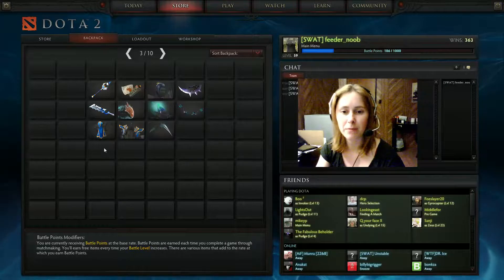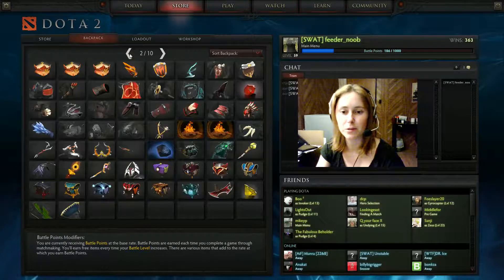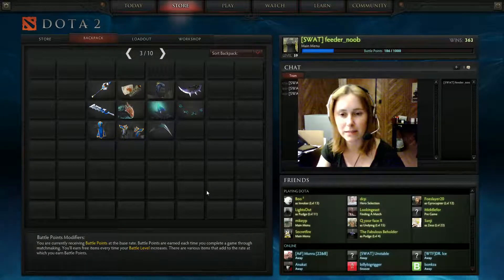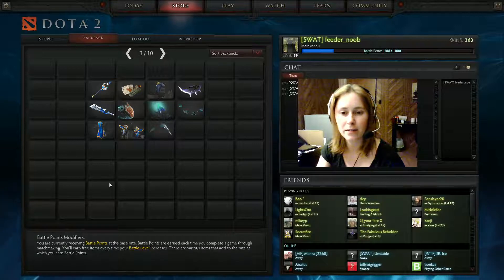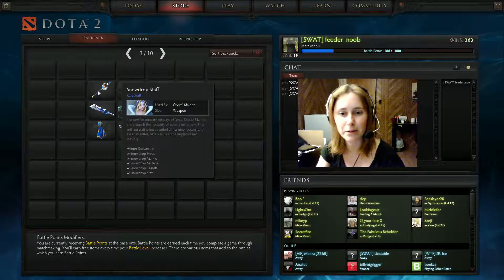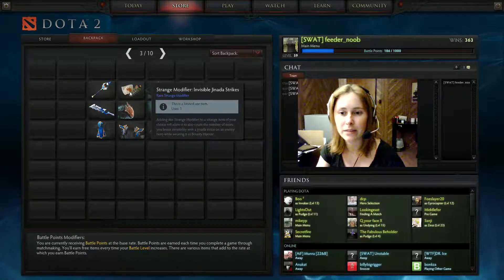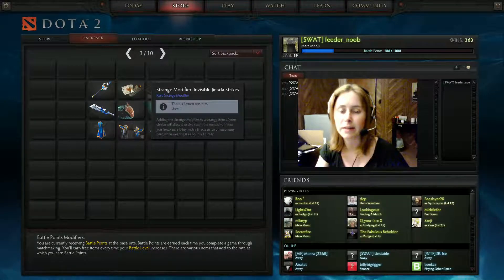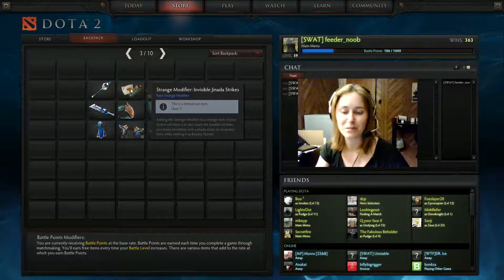I have a couple of rares here, along with some unusuals and common items — you're welcome to look through my inventory. These are the rares I was thinking of trading, or compensating you with. I have a Snowdrop Staff for Crystal Maiden, and an Invisible Genata Strikes modifier for Bounty Hunter. You do need a Strange Bounty Hunter item already in order to use that, so don't take it thinking you can just stick it on any old item.